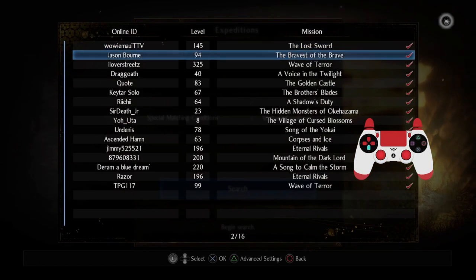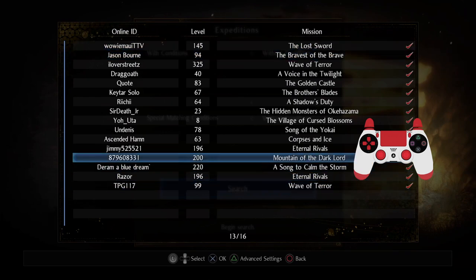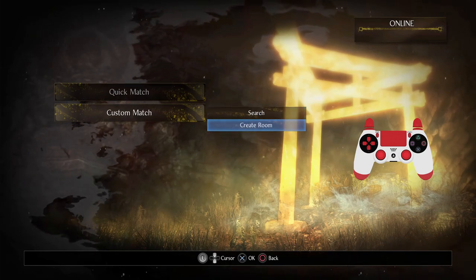So you can see with my main character, I can join all of these lobbies if I would like to. But let's say I want to make a lobby for my friends and myself, and just keep it restricted to us. How can I do so?